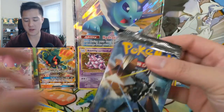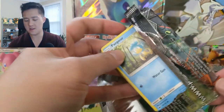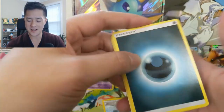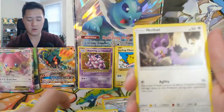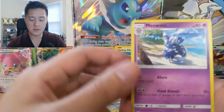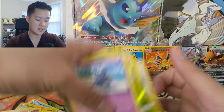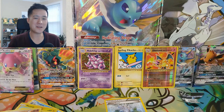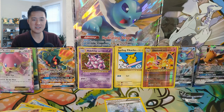On to the final Burning Shadows pack — let's see if we can end with a huge hit of the rainbow variety. We got a Darkness Energy, Kiawe, Porygon 2, Metapod, Pumpkaboo, Pansage, Espurr, Noibat, Ledian reverse, and then a Meowstic for the regular rare. This card looks pretty bad, although drawing three cards as an attack isn't terrible. If you enjoyed this opening please hit that like button as it helps this channel reach new viewers, and if you're new to the channel hit that sub button and bell for notifications. Follow me on Instagram and I'll catch you guys next time — peace!